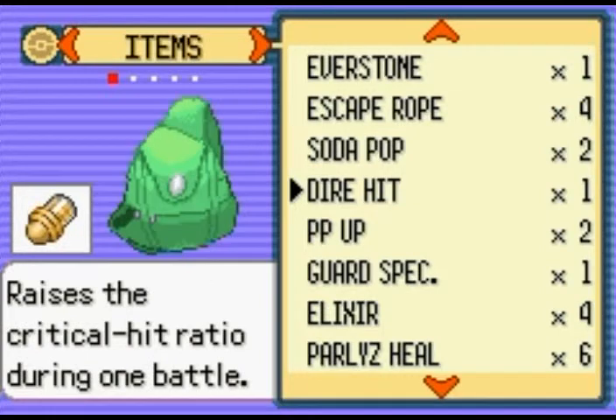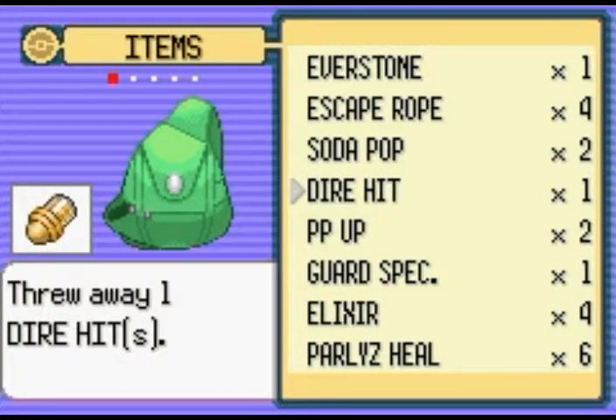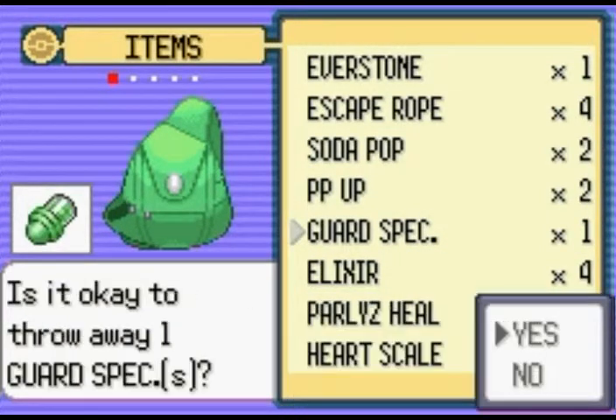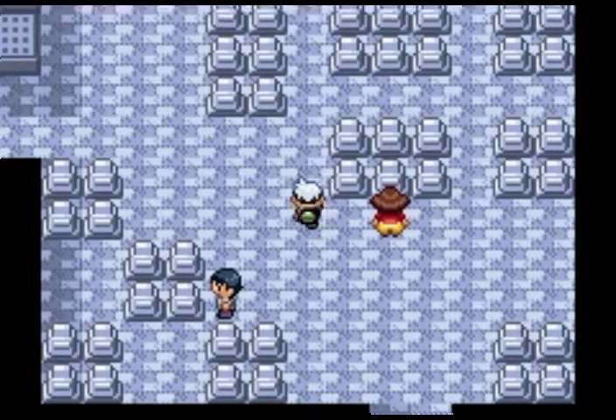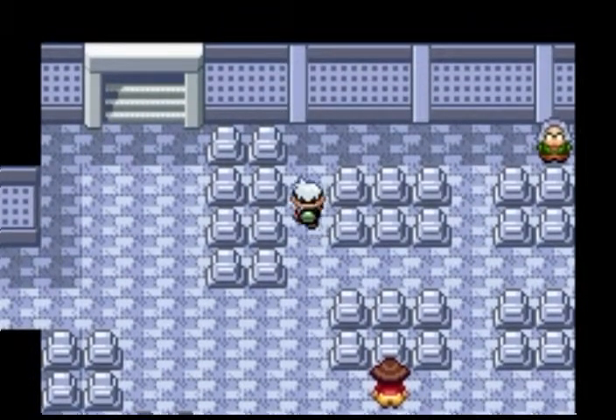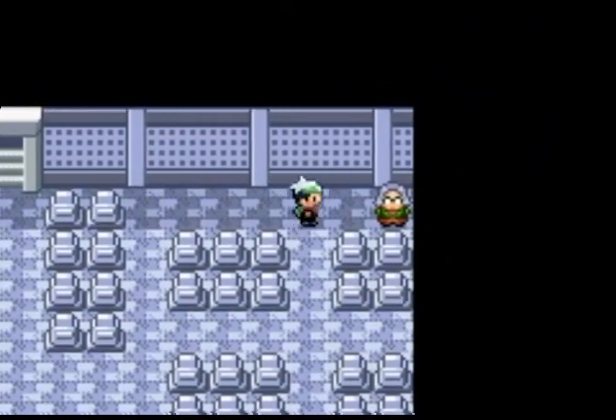Let's get rid of the Dire Hit and the Guard Spec we don't need either. Let's go up — this place is quite a sad place, you know. It's actually a graveyard, it's like the graveyard of Pokemon. Look at all these gravestones — crazy stuff, man.